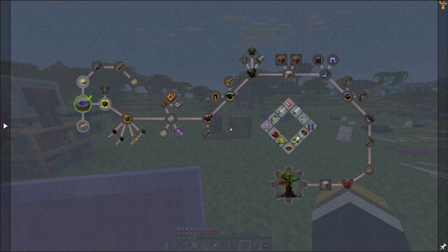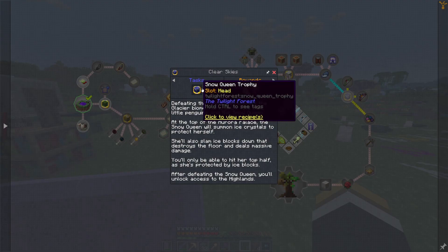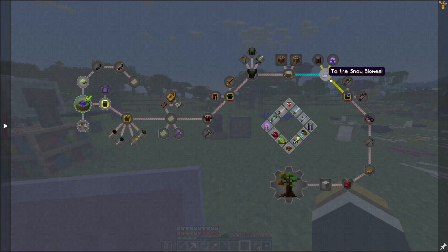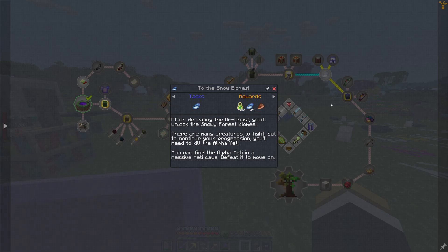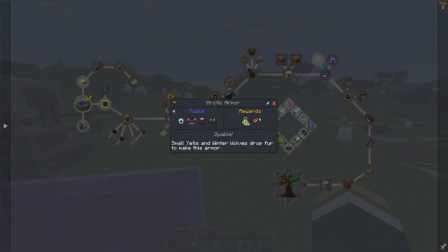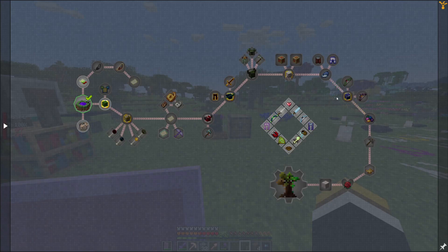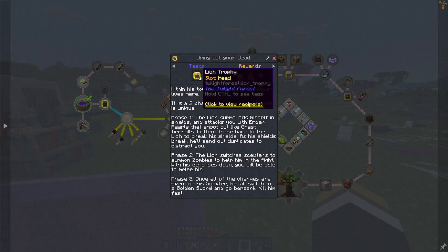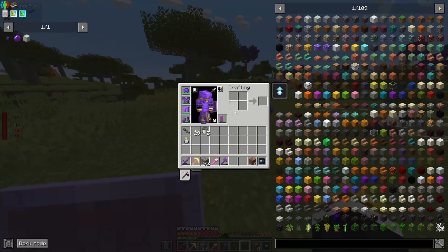Looking at the Twilight Forest quest log, I just want the queen trophy, but it turns out there's an order: defeat the Naga first, then the Lich, then the Alpha Yeti to unlock the glacier biome, then the Snow Queen on top of the Aurora Palace. So we need to do these in sequence. The first boss is the Naga in its courtyard.